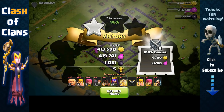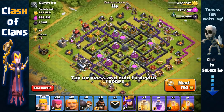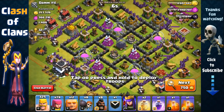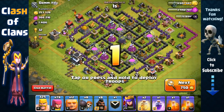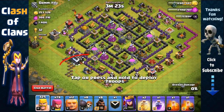Over 830,000 in total resource — awesome! Now we have this Town Hall 9 base that's offering a lot of resource, but it is spread around the collectors and mostly inside the storages, so we're gonna have to break inside. We need to find a path that leads our Hog Riders and Giants towards the core — basically from the air sweeper to the mortar — and then they can go to the core, so we're gonna place a heal spell right around here in this area.